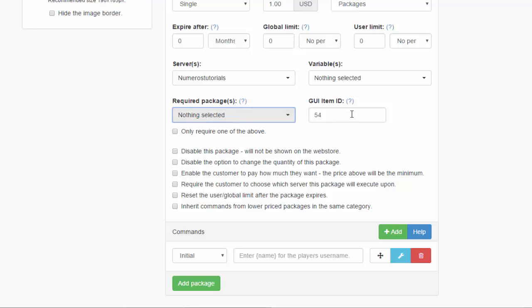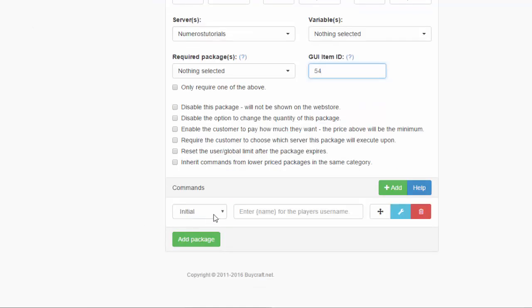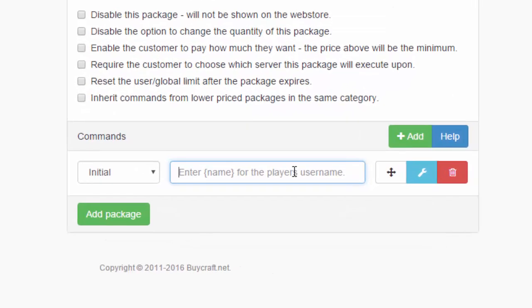Select the server you made. You can set a required package — another package must be purchased before this one. The item ID here is what will show up in the in-game GUI, so you can change it to something like a diamond. There are some additional settings to explore. The most important part: when a player buys the package, BuyCraft will automatically execute a command. Under 'Initial,' enter the command you want run right after purchase — without the slash.